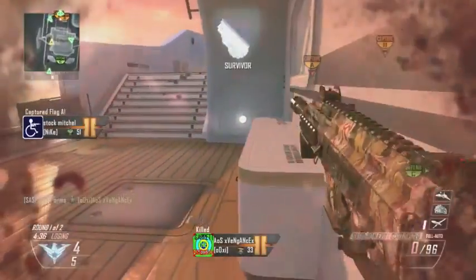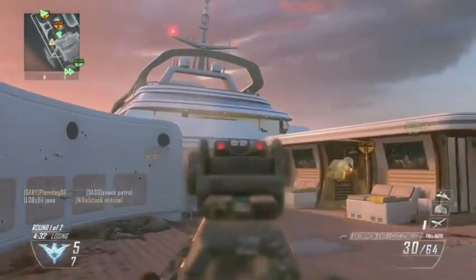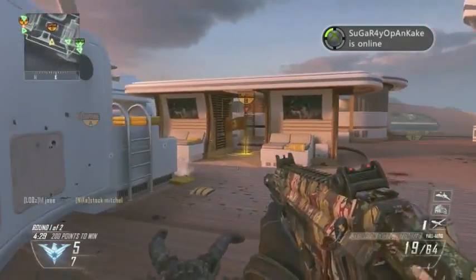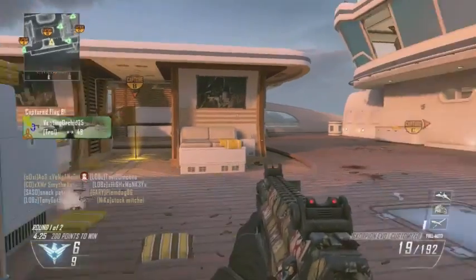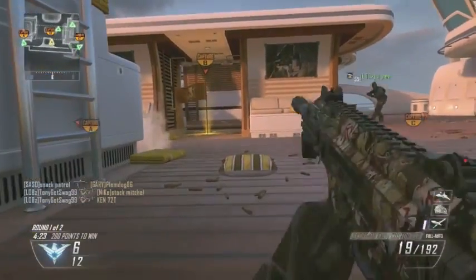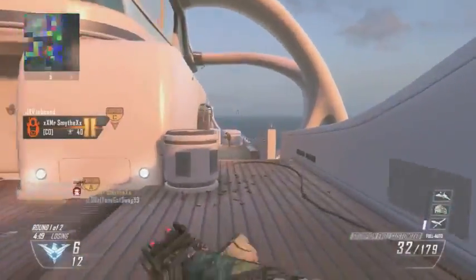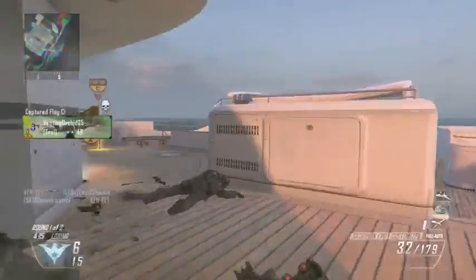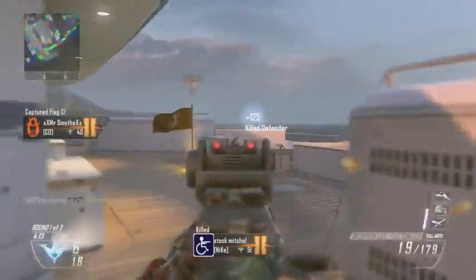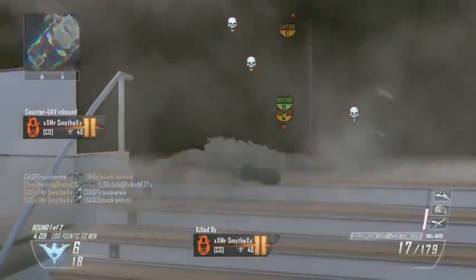Nice little drop shot headshot there — or at least I think it was, I'm not quite sure. So I end up going 52 and 14. The first half of the round kind of sucks, but the second half of the round is amazing. I basically get really lucky and get an AGR from a care package, and I just go ham with that. Then I get some more care packages, that builds my momentum up, I get really good confidence, and then I just start ripping these guys to shreds. So thank you guys for watching this video, and I'll get into it.